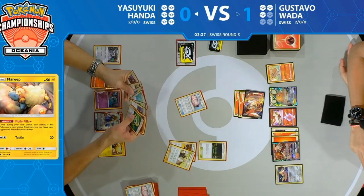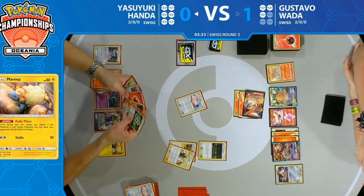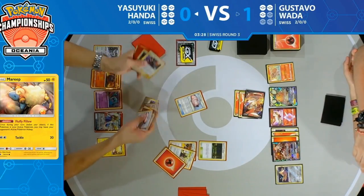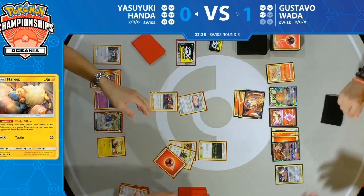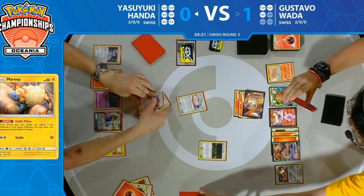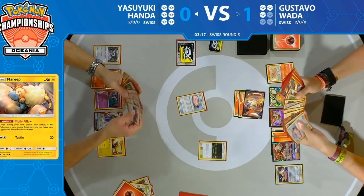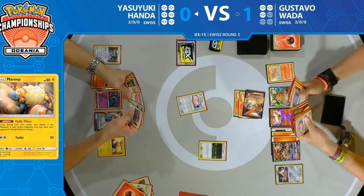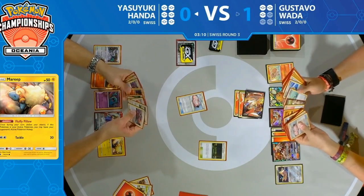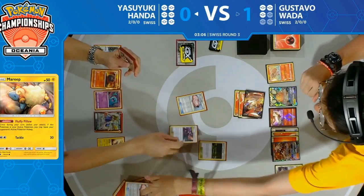Under four minutes to go in Game 2, and we're still on Yasuyuki's turn — he's finding all the pieces he needs. Bellelba and Brycen-Man is found, Mareep is down, he has a Lillie's Poké Doll, Smooth Over and Primate Wisdom — everything he needs to execute the mill strategy. The two Ninetales are now in the discard pile as well for Gustavo. Still can't believe that — it has to make the highlight reel.